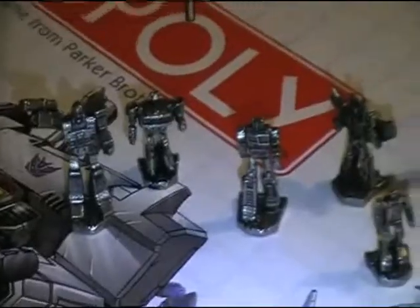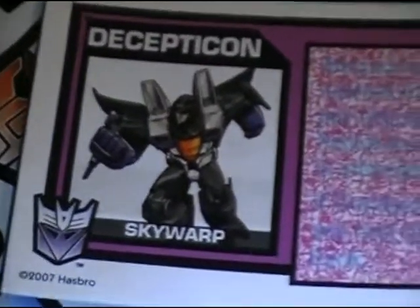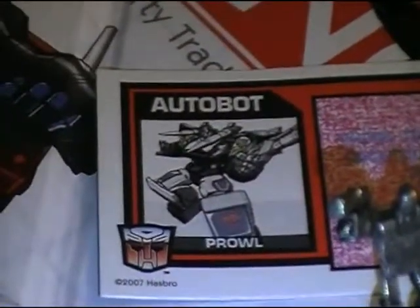This is the card decoder. For every card that you get — the community chest or the chance card — it looks like this. You put this over it and you can actually read what it says. It's a nice little gimmick, and all of the cards are like that. As you can see, every card has its own Autobot or Decepticon on it, depending on which side you pick.